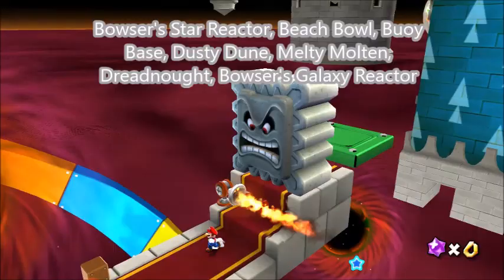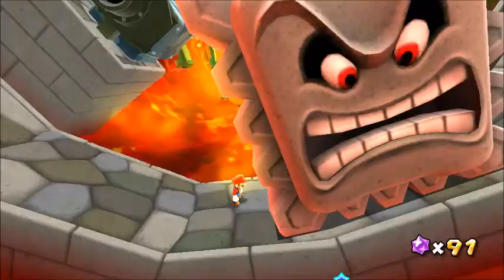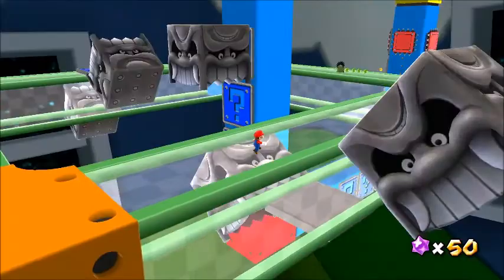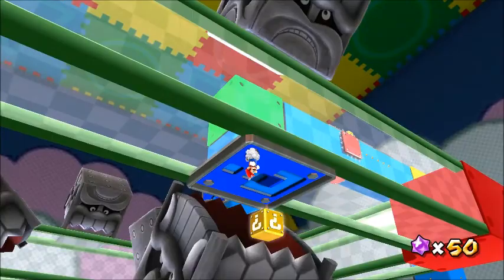As we are heading to the end, we have the Thwomp who is in these galaxies, and the Toxbox in Beach Bowl and Toy Time Galaxy. Unlike in the 2D games, Thwomps can crush the ground whenever they want to. Some are giant, while others are a bit smaller, and you can even stand on them. The Toxboxes sport a newer design — they flip around in a path, and you'll want the hole under the box to cover you so they can traverse the level. Both aren't difficult, although that one prankster comet star where the Toxboxes move fast can be a bit difficult. Getting crushed by either of these guys means instant death.